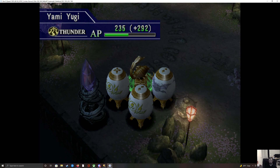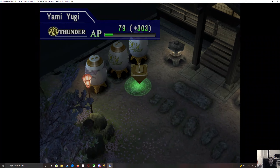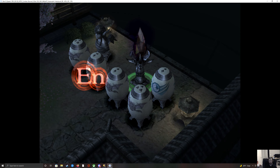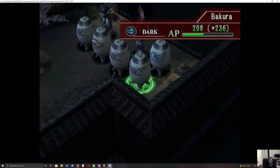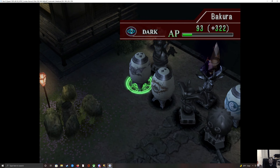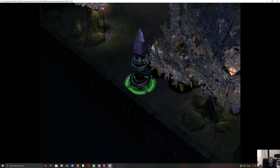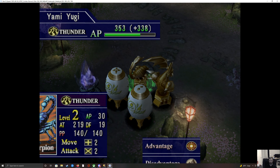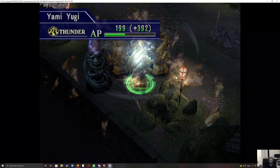I'll summon Steel Scorpion and Zoa first, then I'll summon a Monstrop here. How shall I attack this turn? Maybe Steel Scorpion has to be level 3 — that's a nice calculation on my part.